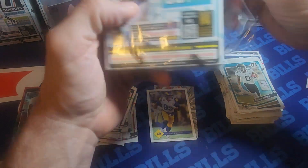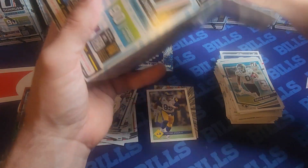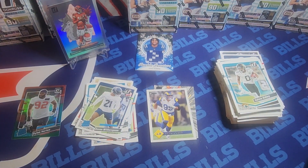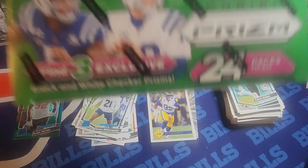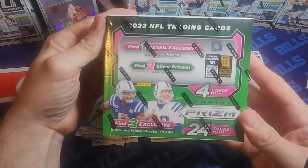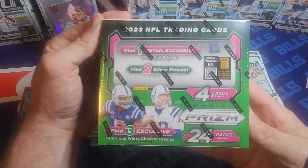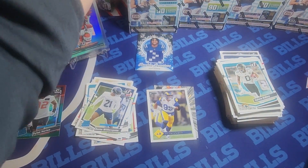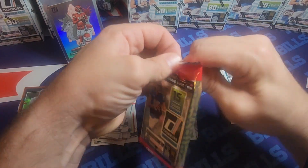We'll do five blasters on this video — I'll try to keep it quick for you. Please remember to subscribe to the channel — I greatly appreciate it. I have a lot of good stuff coming: I've got some Mosaics to rip, some blasters, and I bought a ton of Absolute. The cards aren't highly coveted unless you hit a Kaboom, so I'm chasing a Kaboom and a couple of rookies. I also have about 20 Absolute blasters coming. I also picked up a retail Prism box at Walmart for $150 — I'll rip that on another video. I might have another case of these coming too.